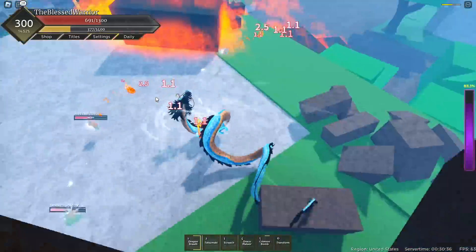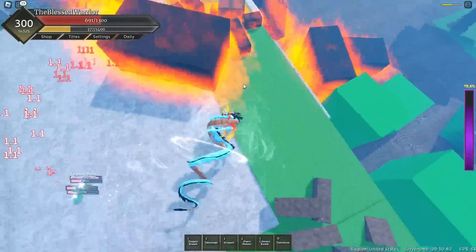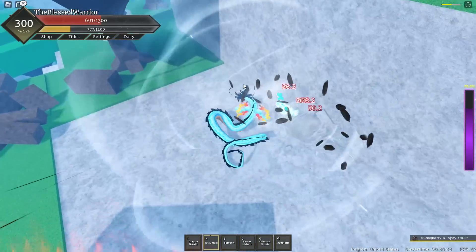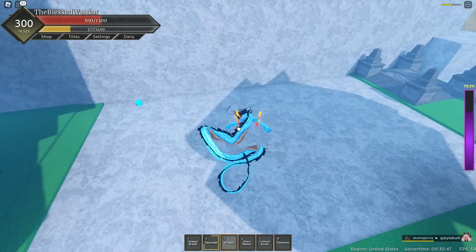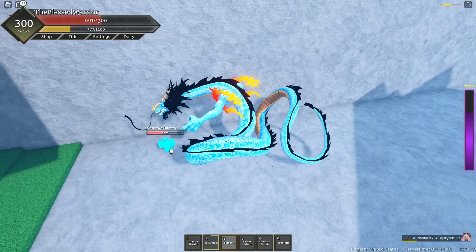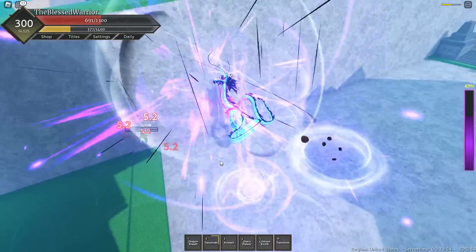Next up, we got Tatsumaki. This is a holdable skill. As you can see, you can just hold it for a while, and when you let go, it does a tail swing and it does 56 damage. Next up, we have Screech — basically the same thing as the other one, but just more AoE. And way more damage, keep in mind.